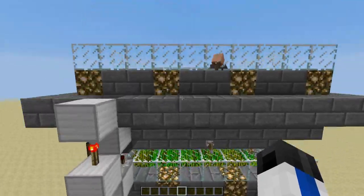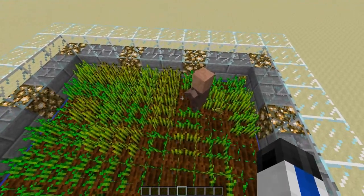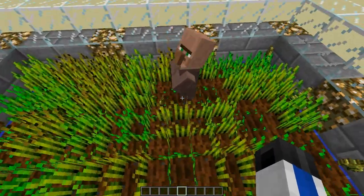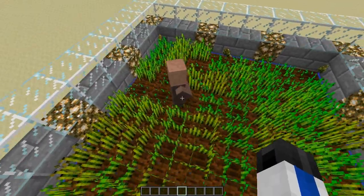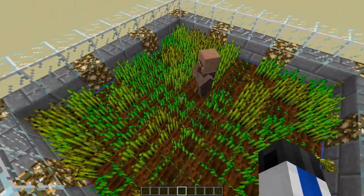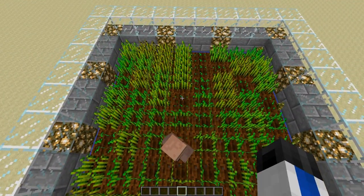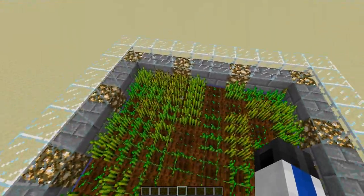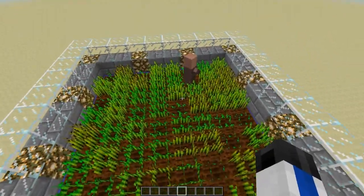So what we have in here is a villager, and he walks around and he will do the automatic farming for us. But you'll notice he leaves the wheat on the ground, and the reason for that is his inventory is actually full of seeds, so he can't pick up the wheat — he can only pick up new seeds to plant again. If you're wondering why the wheat is growing so fast, it's because I have my random tick speed set a little higher, so it obviously won't grow this fast in a normal survival world — I just have it like this to demonstrate.